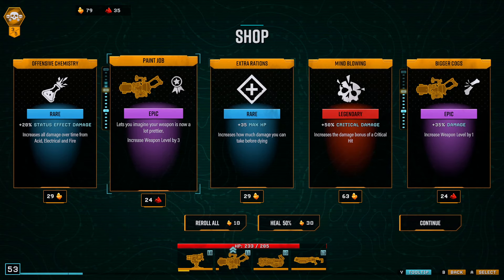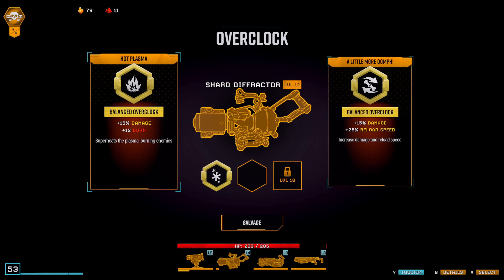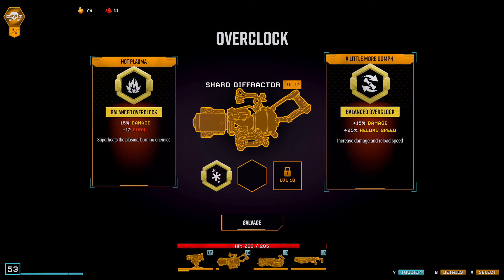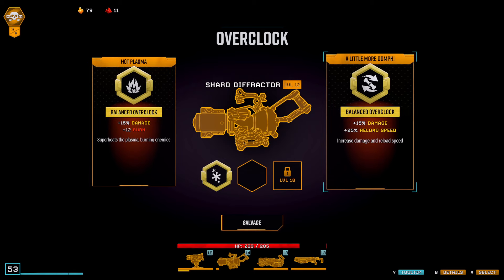No extra beams — we didn't get the extra beam upgrade, and that is so rough for this weapon. I guess at the overclock, if we get it to 18 we'll get plus three beams. But if we don't get it to 18, this isn't going to be that great of a weapon. We can do cold and burn, I guess, but I think we'll just do damage and reload. That's a bummer. Let's do the HP because we're pretty low on HP.